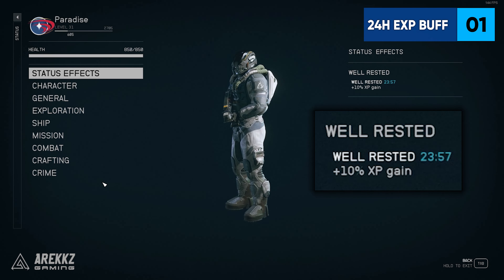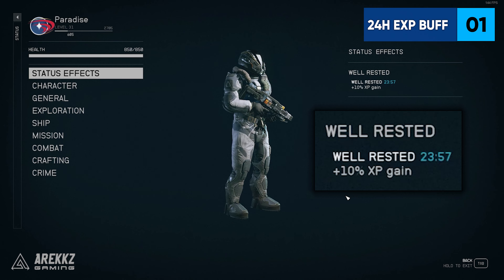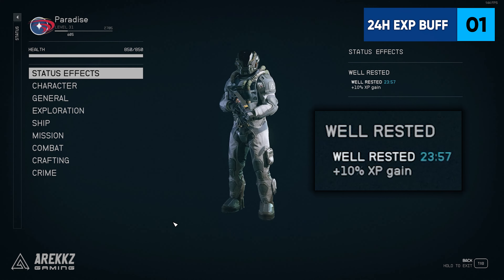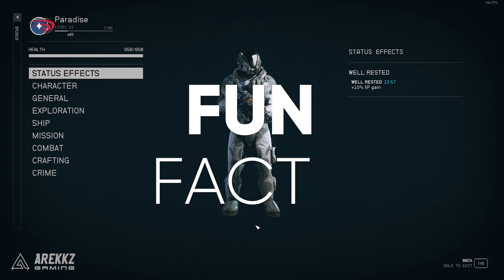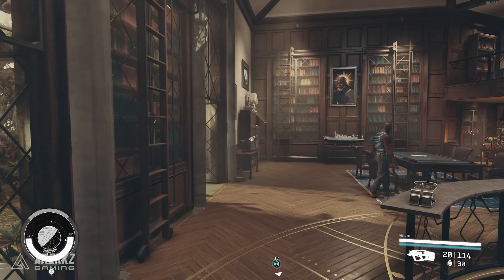Just by sleeping even one hour in the bed will grant you an in-game 24-hour well rested buff, giving you a 10% extra XP bonus. So every time you come back to the Lodge to store your resources, craft or do questing, you should always go to your room and sleep in the bed for just one hour and refresh that extra XP buff, since there's literally no downside to doing this.